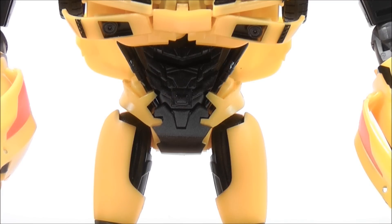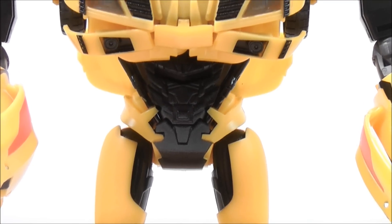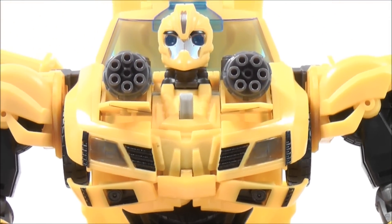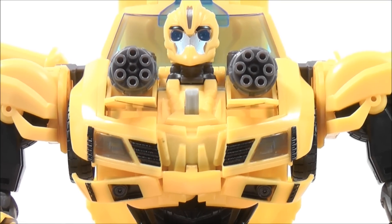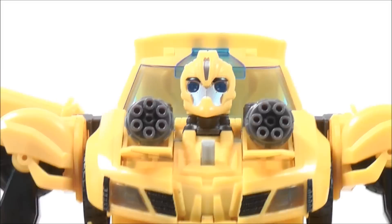Coming up to the chest area of Weaponizer Bumblebee — you have some black detailing. Like I said, in the vehicle mode you have black detailing for the lights and for the grille right there. Really awesome looking figure, very very cool.